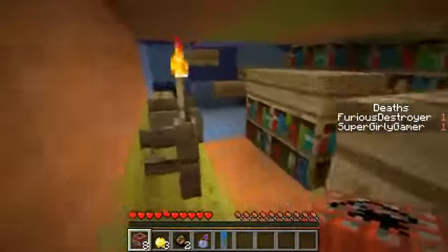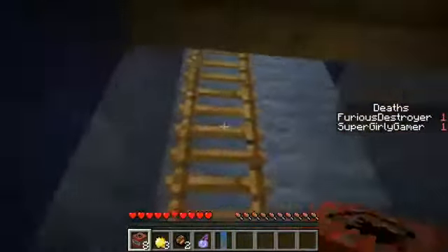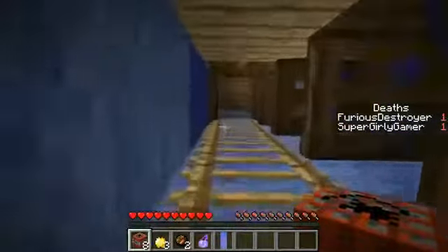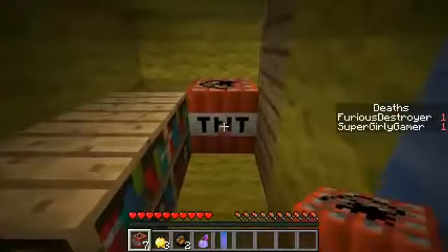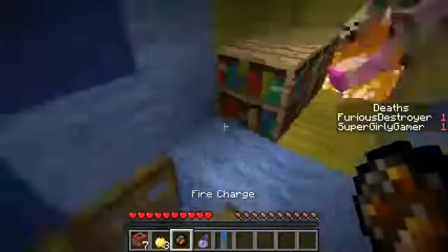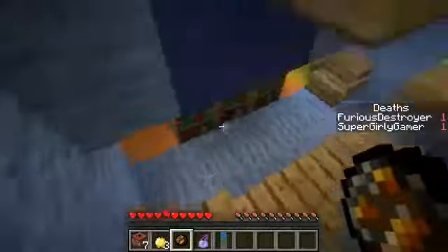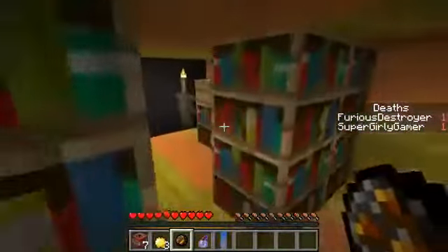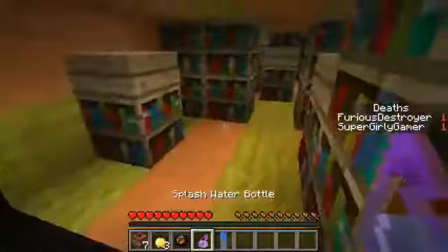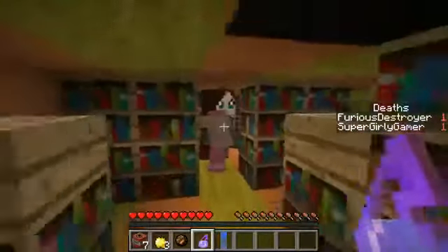Everything seems fine and calm so far though, right? Uh-oh, do you see fire? I see lava dripping down. I'm afraid to go up there and even look - this is bad, this is real bad. Oh I see drippage! What do we do? Oh, this splash water bottle does poison people. Look, there's drippage over here too.